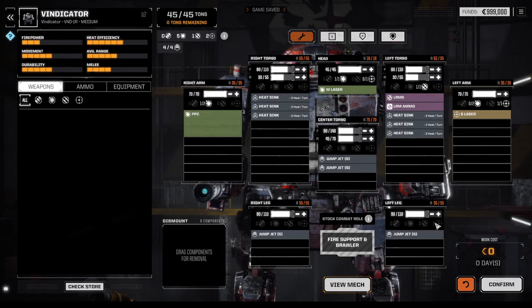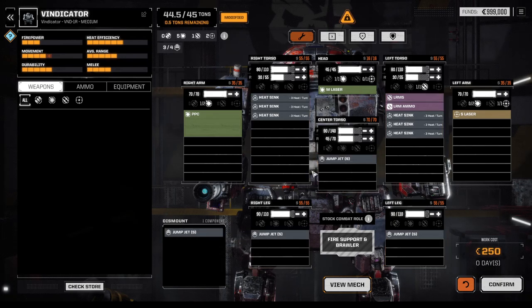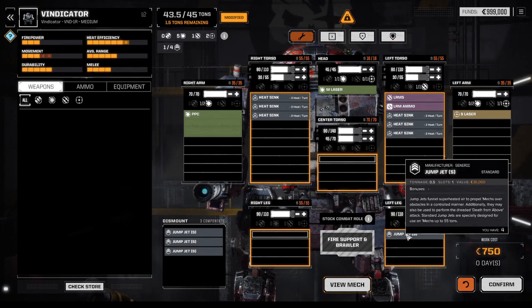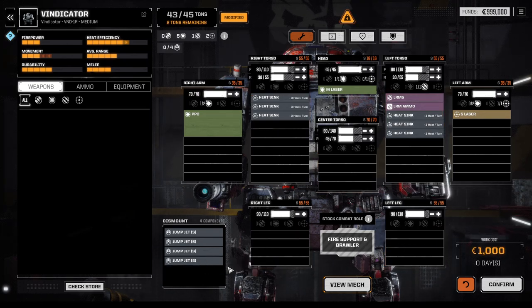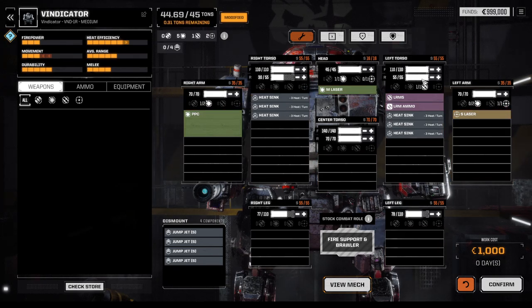We're doing the same with the Vindicator. The Vindicator has plenty of heat sinks — fantastic. It has a PPC and LRMs, so it's currently in a sniper long-range setup. Typically you'd want jump jets to reach high ground, but in my experience you can get to high ground by other means, and you're often ambushed anyway. So just relying on not being in combat as a sniper is a pretty futile effort. We're maxing out all the armor we can get, trading the jump jets in return — a pretty fair setup.